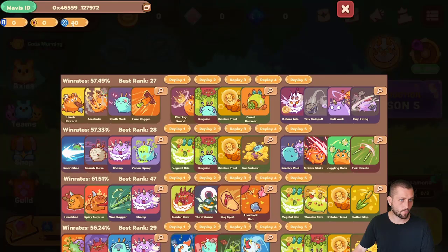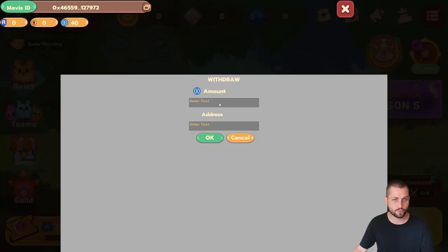Before I set up this keyless wallet, this account would not have been able to make this purchase — I would have been sent to the Mavis ID site to set that up. That's probably where some of you have been stuck. I hope this makes it easy to understand how to load up this account for purchases in game. You can also go to Mavis Market, click your assets to withdraw them, enter the amount and the address, and easily get your funds out of this hot wallet back into your main account.